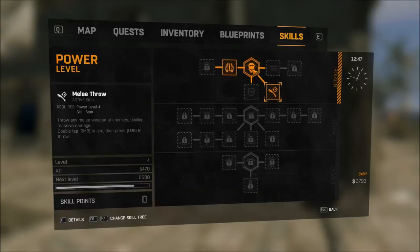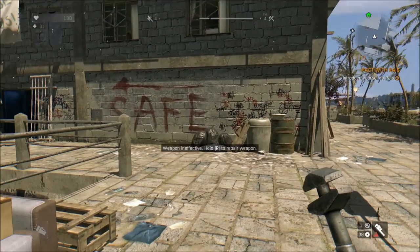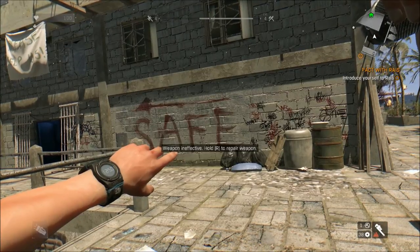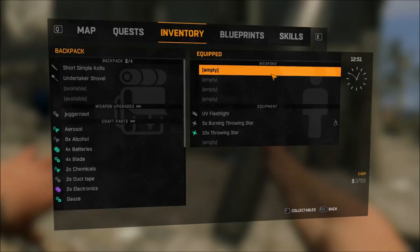What you're going to need is the power level here. You're going to need the melee throw, which is under the fourth level of power. Get that skill or perk and enable it. Once you have that, you're just going to right-click twice to aim, and once you aim, throw the weapon. As soon as you throw it, open up your inventory and drop that weapon.